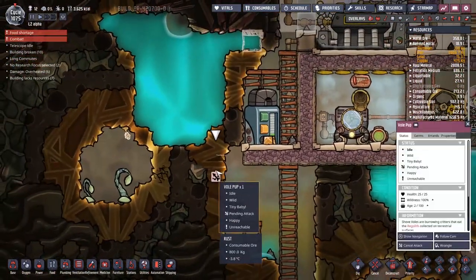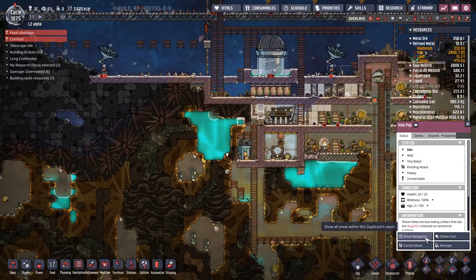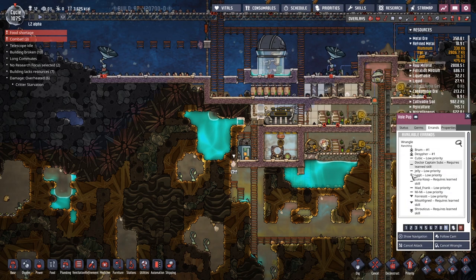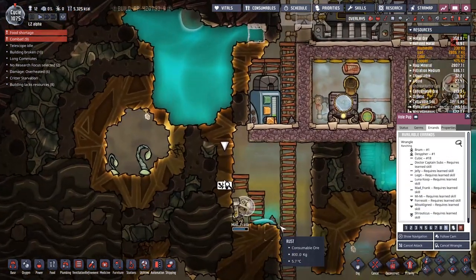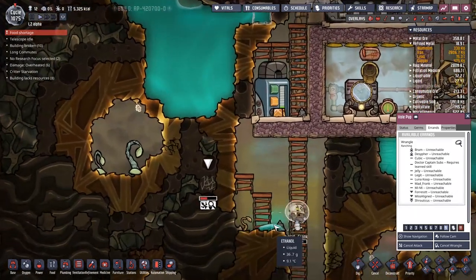A growing saga from last time — we've got a Volpup loose in the base. I'm desperately trying to either wrangle it or attack it. I really do not care which, I just want it dealt with. Here comes Madfrank. Is he going to do it? I think he's got it — beautiful. And he went away.